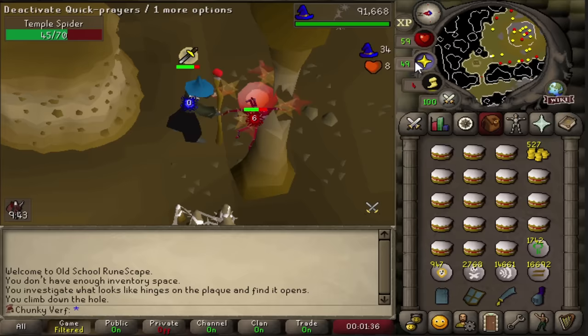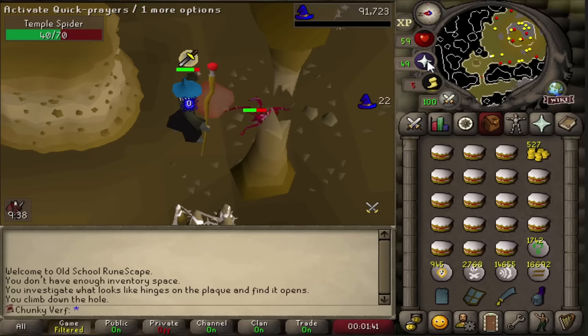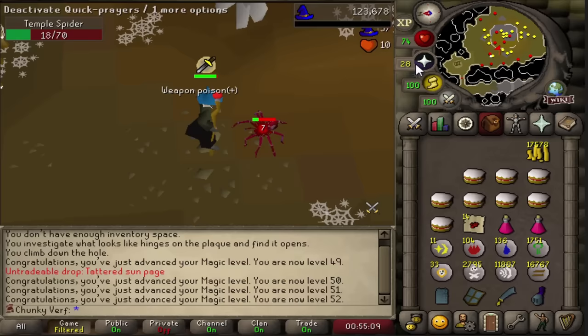We have nearly a thousand chaos runes again and this is the first level - 49 magic. Let's see how many magic levels we get this time. Last magic level I'm going to get with the chaos runes - 52 magic. Pretty nice but that isn't 55 yet, so I have to come up with some other way to train magic.